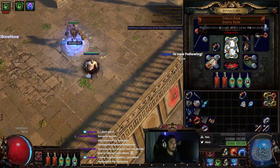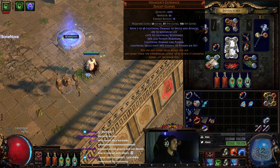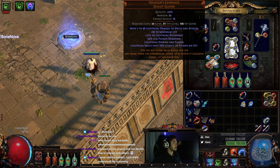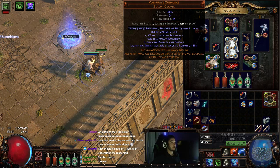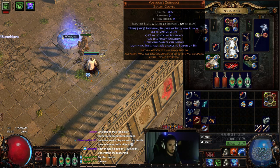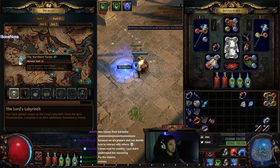I do like these new gloves — Volker's Guidance. They have one for each element, so this one gives me lightning damage to spells, life, and lightning res. You can also poison with your lightning but we're not really doing anything with the poison shenanigans — it's just kind of an added bonus.